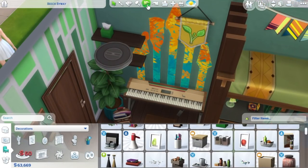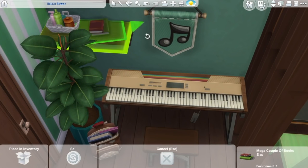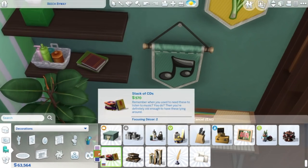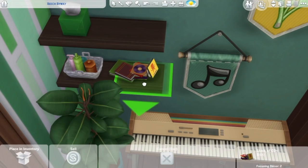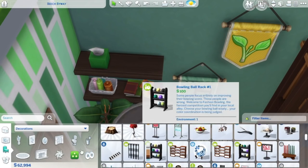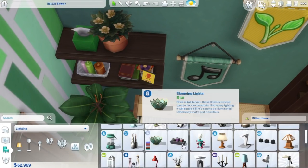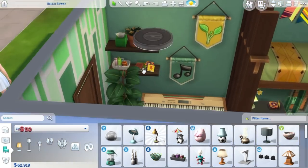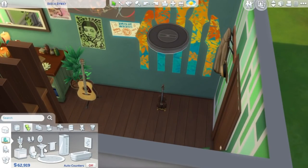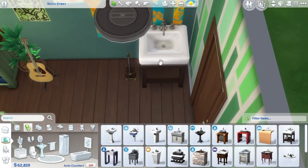We're using a lot of items from Parenthood, like this new guitar-inspired wall decal — it's music related. We're using the new posters as well because they have a music-themed swatch to them, and we're using the wall art under the bed that has little doors or whatever on the wall. I really like those items too, so we're using lots of Parenthood stuff.